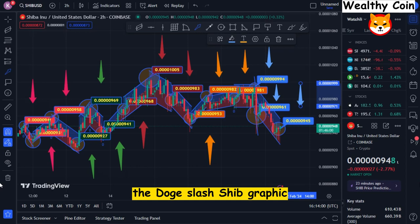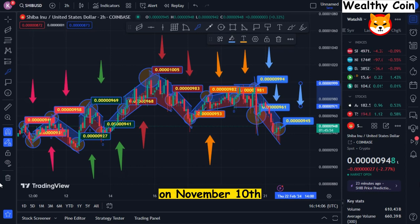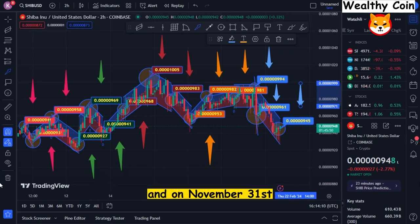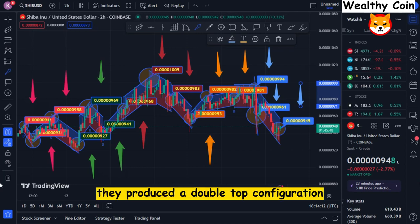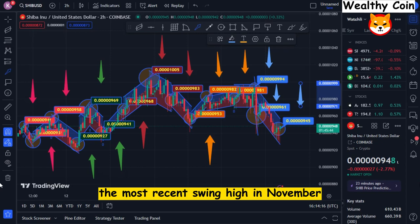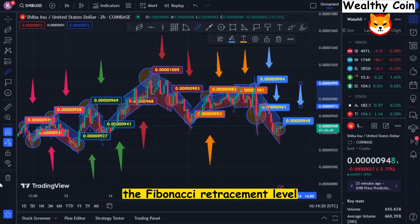The Doge/SHIB chart clearly displays a 5-wave impulse, according to Elliott Wave Theory. Additionally, on November 10th, the technical indicators bounced off the 38.2% Fibonacci retracement level, and on November 30th, they produced a double-top configuration. The most recent swing high in November and the swing low in August are used to calculate the Fibonacci retracement level.